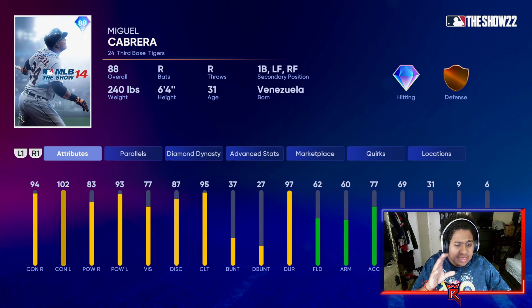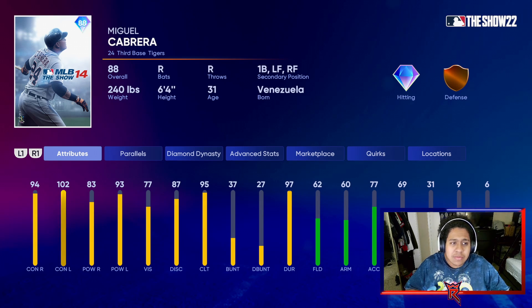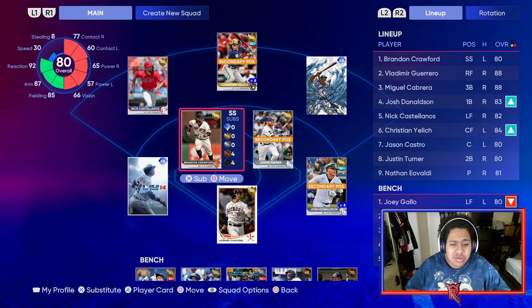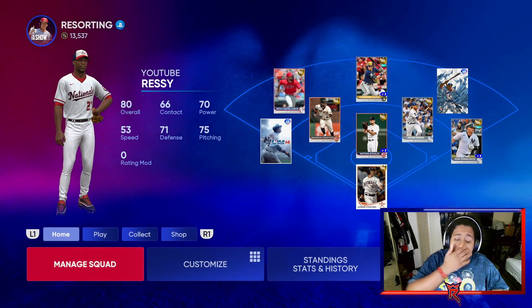The hitting stats wise, it's one of the top cards without a doubt. Fielding and speed isn't going to be Miguel Cabrera's biggest trait, but that hitting stats is way too good to pass up on. Our team is all gold right now.